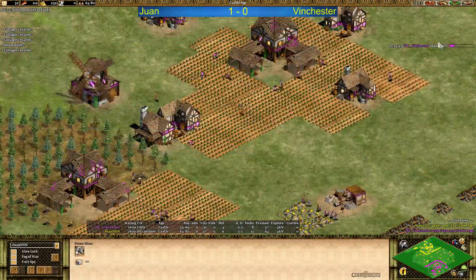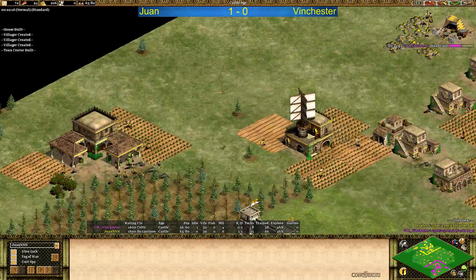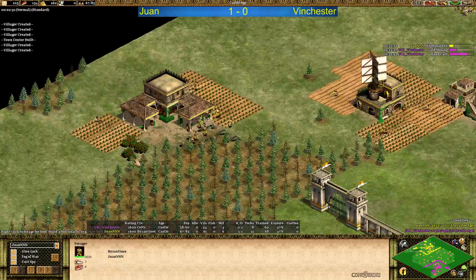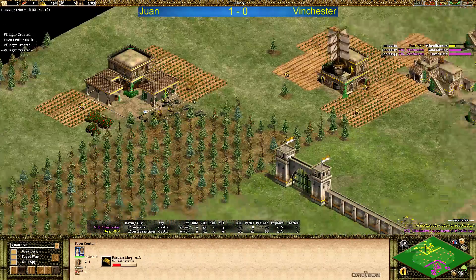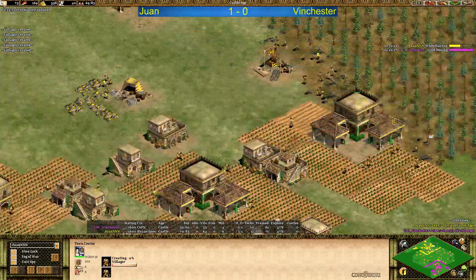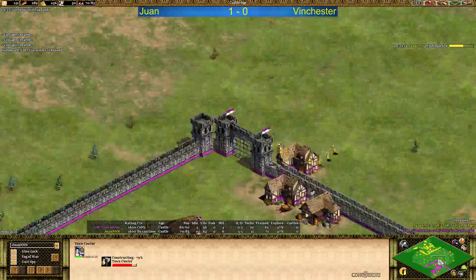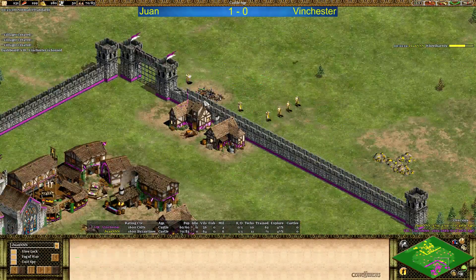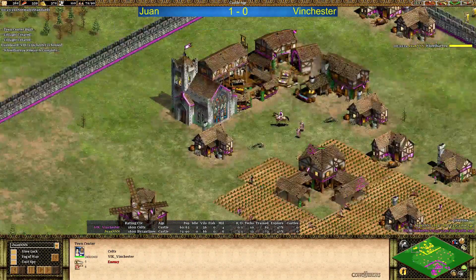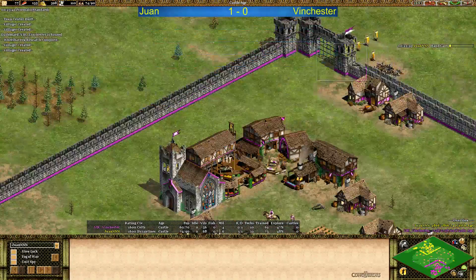Winchester is also building for more villagers — he's got three TCs up and running. Does Juan have more TCs? There's one on the wood line and a third coming up — no, number four even! One close to the extra berries on the wood line — that's a very nice TC placement, using all the advantages he can get. TC number five coming up — look at this, it's going to be a big boom for Juan here. Staggered monks can still be a pain in the ass, even trying to convert a house, but Winchester is deleting it before that happens. Winchester is vaulting behind this, just in case — doesn't want the monks going in.